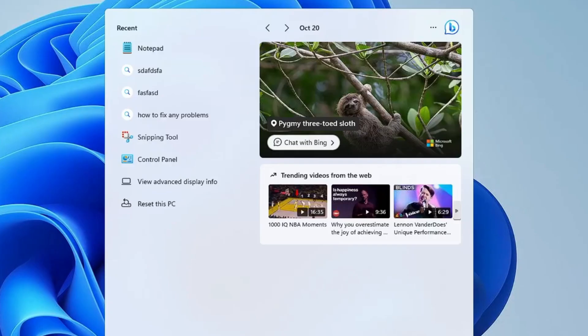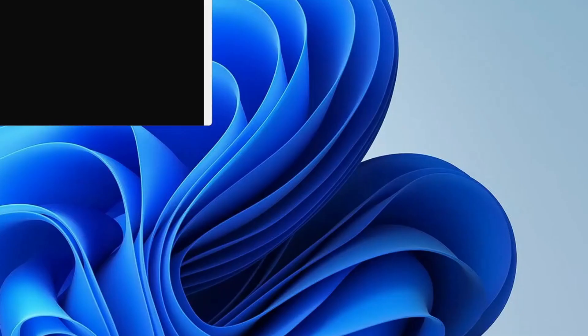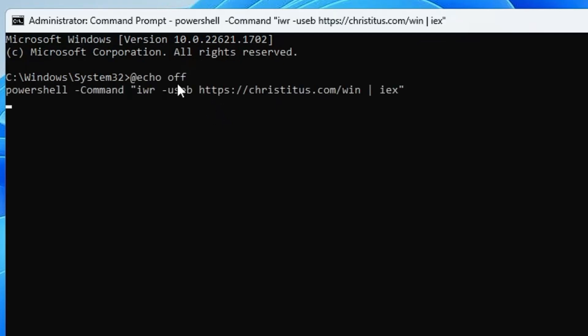Click on Windows search again, type 'cmd', right-click on Command Prompt, and click Run as Admin. Click Yes — the command prompt window will open. Paste the command you'll be getting from the FPS boost pack. Once you've copied it, right-click on the command prompt window to paste it.